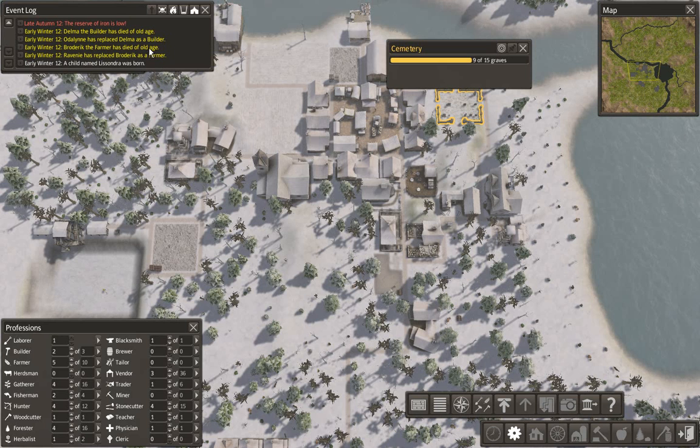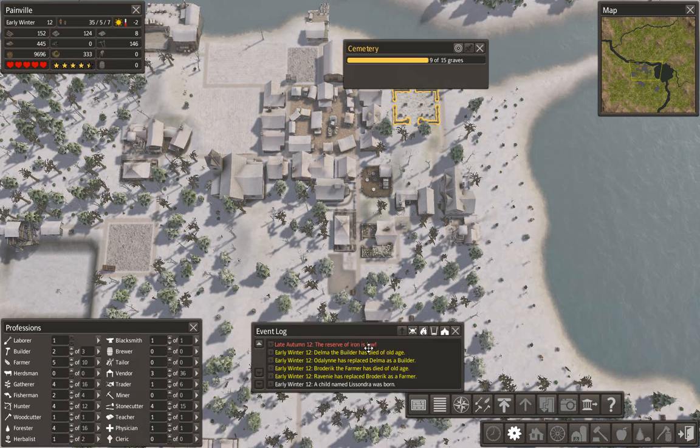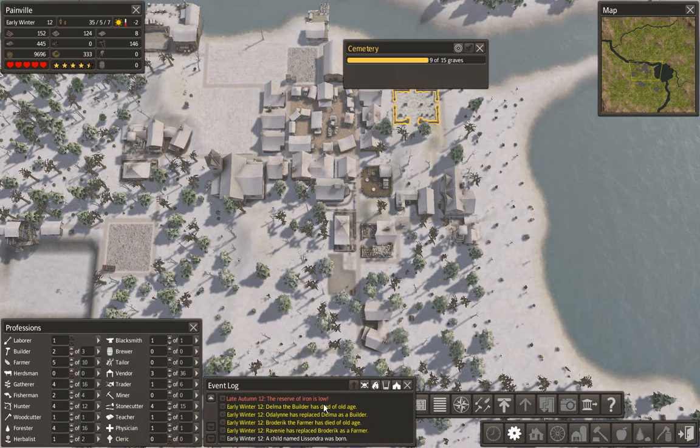Looking at the events — old age. Old age. I see. I've got one labourer left. This event log could be a decent thing to have, just to tell us what's going down.